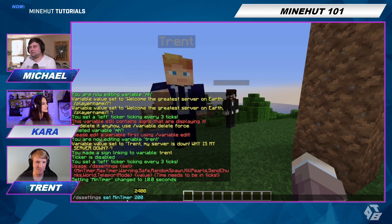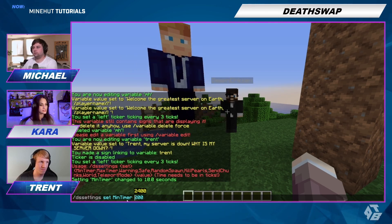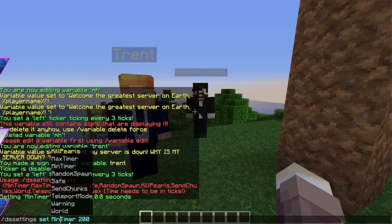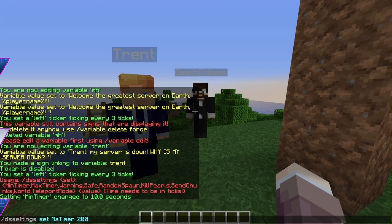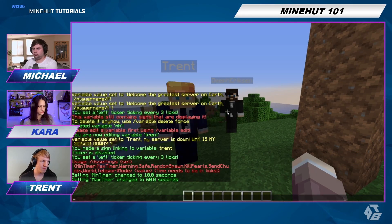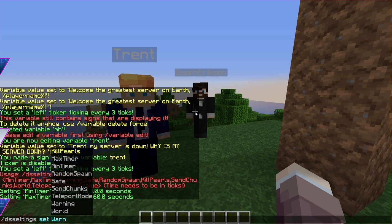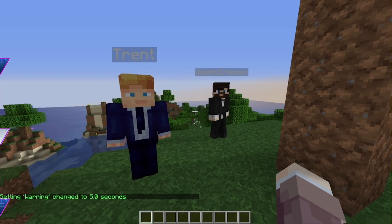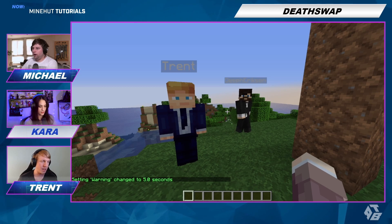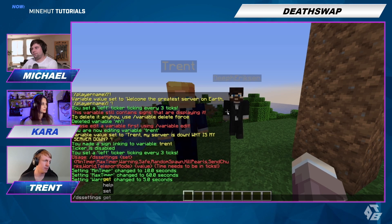So min timer — this makes it so it swaps. The minimum amount of time will be 10 seconds. You'll have 10 seconds to set something up. We'll also set a max for 1200 ticks, so max timer is now 60 seconds. And we'll also set a warning so we'll know when to detonate things. The warning will be five seconds. So we get a five second warning and we're going to switch every 10 to 60 seconds — it's going to be random.